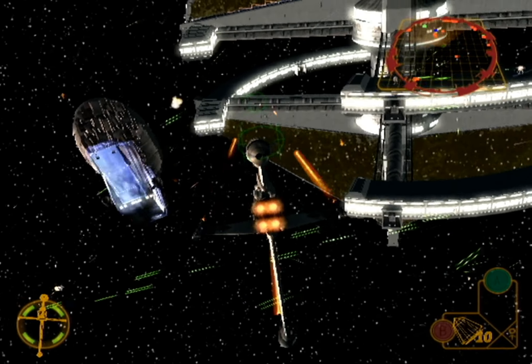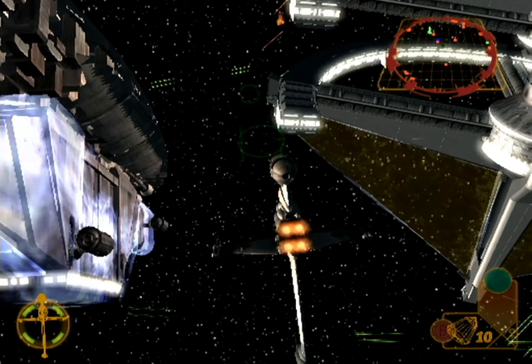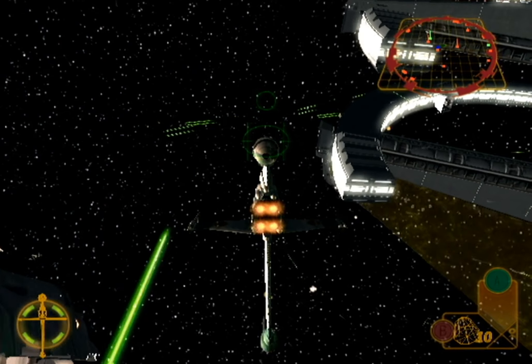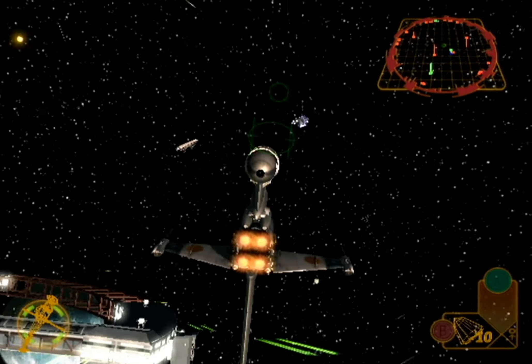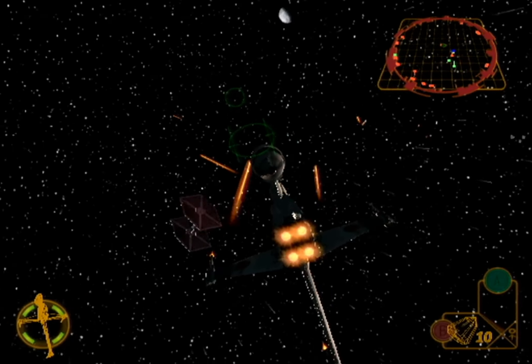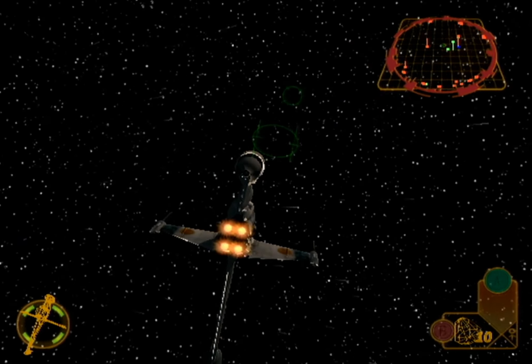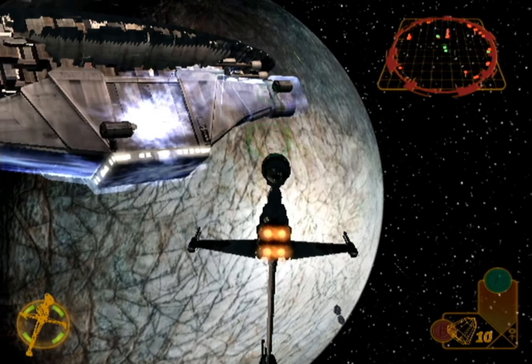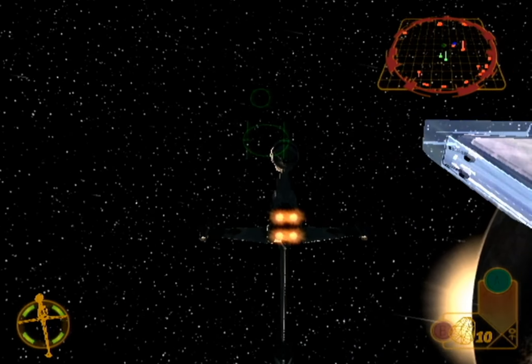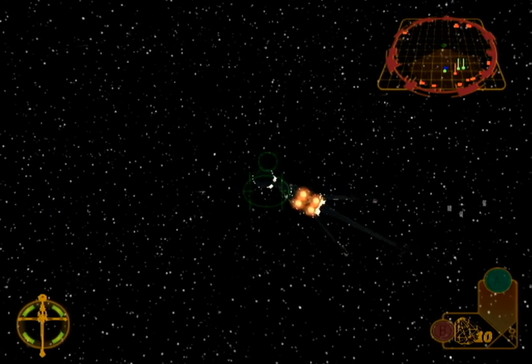Take out those TIEs for me. Copy that, Rogue Leader. Going after the TIEs. Rescue 2 here, evacuation complete. We are preparing to make our escape run.